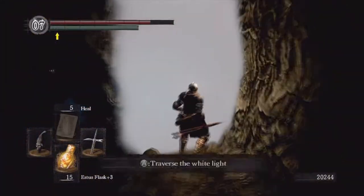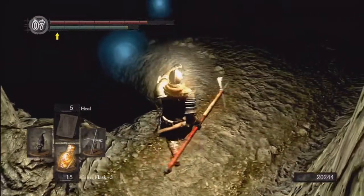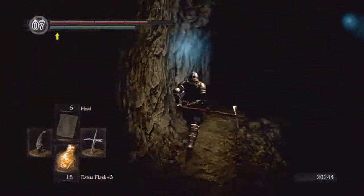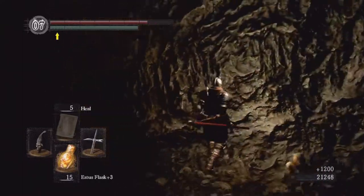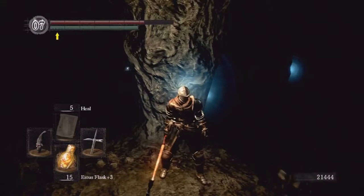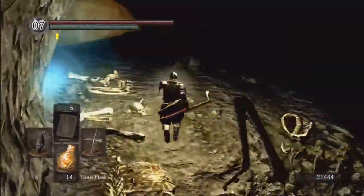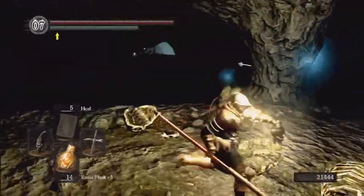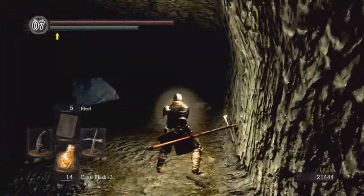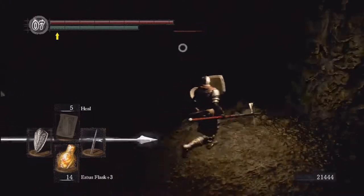We're going to head through this Fog Gate. When you head through, be careful — if you hear something, there's a Black Knight running around down there. Apparently the Black Knight ran off the cliff and died when he was coming up here. So we got a free white chunk, but it would have been nice to get other Black Knight drops. We haven't been getting any Black Knight weapons — no luck at all. I was watching a playthrough of a guy who was getting all Black Knight weapons every time and he had no item discovery.